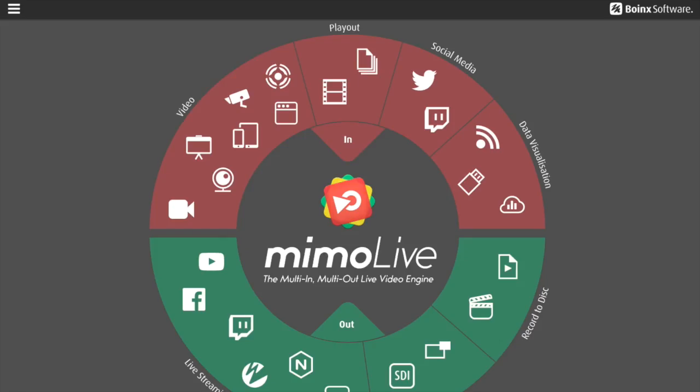I know you want to know the software we're using, so I'm going to come over here to my web browser. Of course, I am using Memoive by Boinks — sorry, Boinks Software, B-O-I-N-X. They're a German company, I believe, and Memoive — MIMO stands for Multi In, Multi Out.